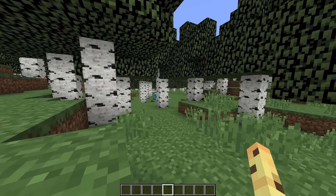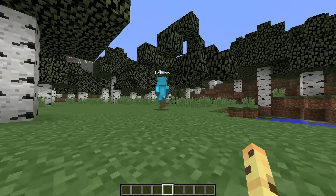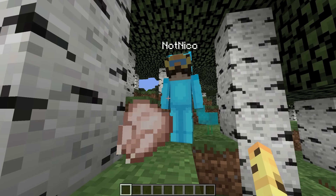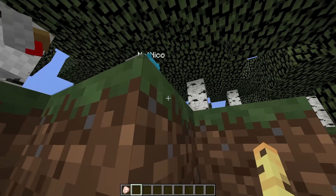Niko: Do you wanna be my pet? Cash: Be his pet? Sure, yeah, I'll be your pet. Niko: I don't have any food for you now, but I'll get some for you later. Let's just follow Niko around. I guess he thinks we're his pet now. Niko: Do you want some chicken? Cash: Oh, he just gave me some food. Thanks, I guess. Niko: Now let's go explore, kitty. Let's go!